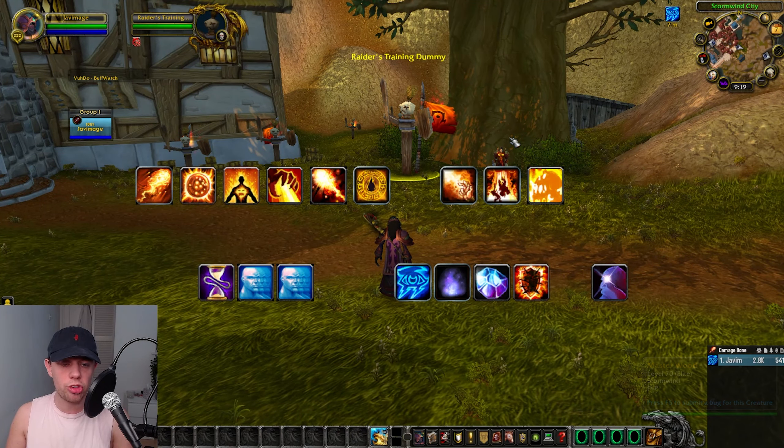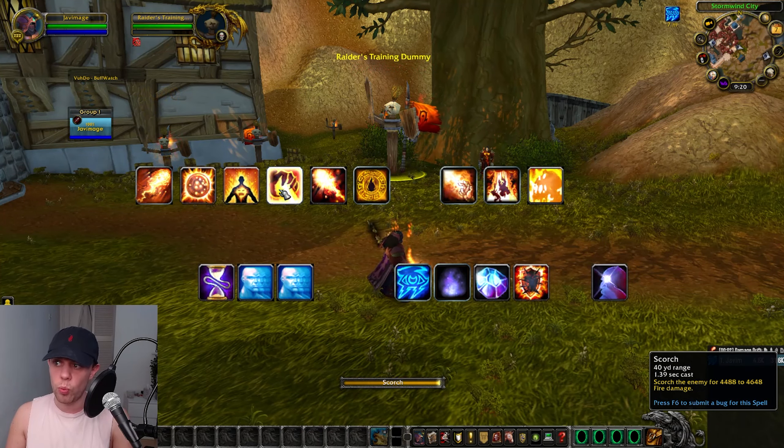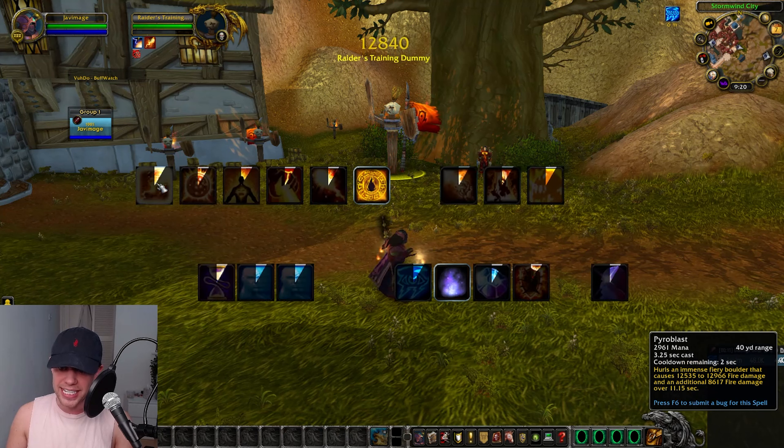So how are we going to use this in a rotation? We'll start off with Single Target. First priority is always going to be using our Pyroblast when it has a proc from Hot Streak — that's from our crits — which is going to mean it's instant and costs no mana.